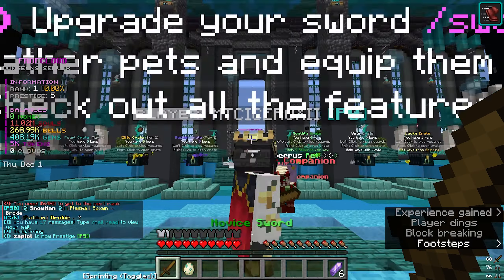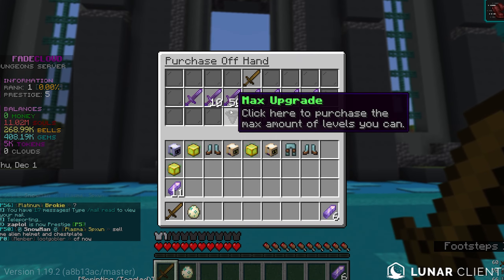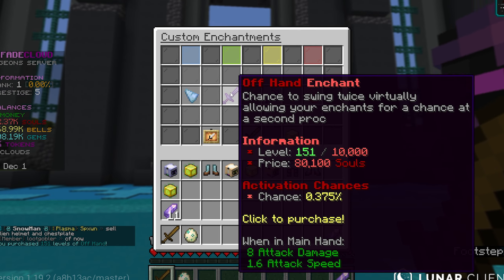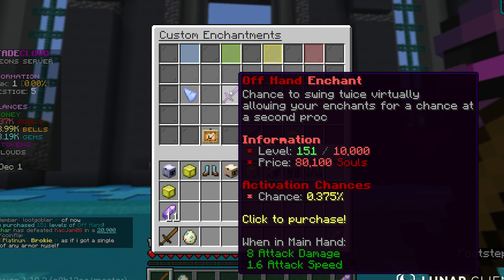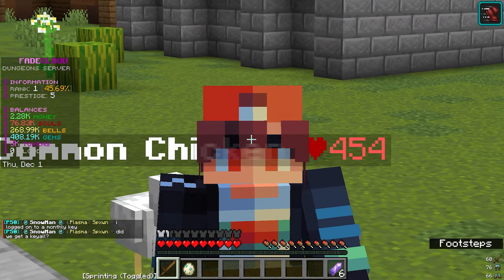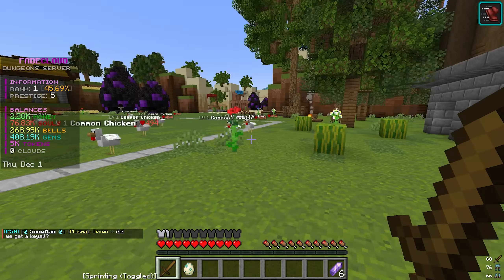Do we have enough? Slash prestige — oh crap, I'm like 20 billion off... wait, no, we're good. Slash prestige! We are now prestige level five. Just for the heck of it, let's upgrade the offhand enchantment as much as we can — that gained us 151 levels. This now has a 0.375% chance to activate, which is honestly not too bad.